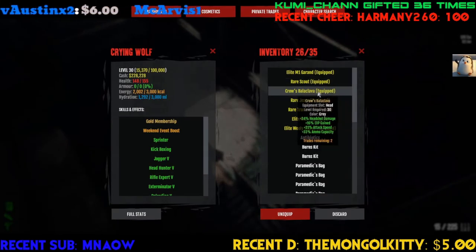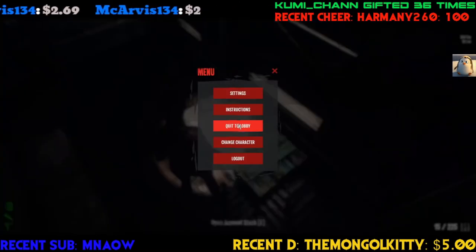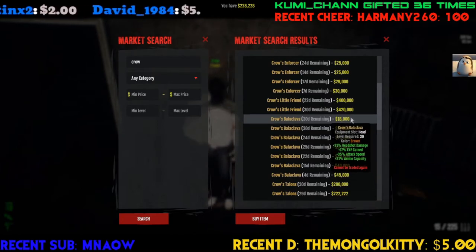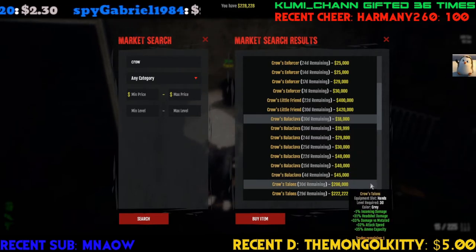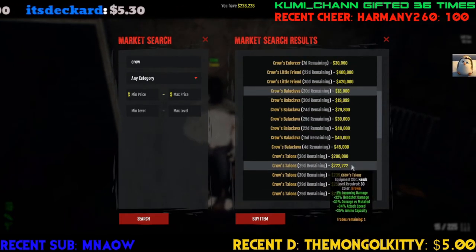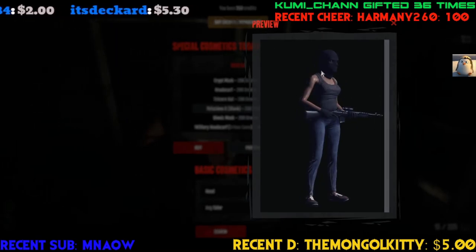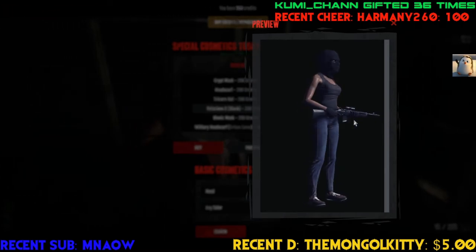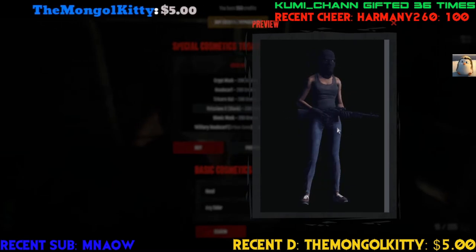So the Rose Balaclava — it's got some good stats too. If you try to buy it on the market, it's super cheap — 18,000, holy crap. If you want a cosmetic that makes you look different, get Crow's stuff for a unique look. If you want a balaclava that looks really thuggish, I'd recommend Crow's balaclava — you can get it for around 60,000.